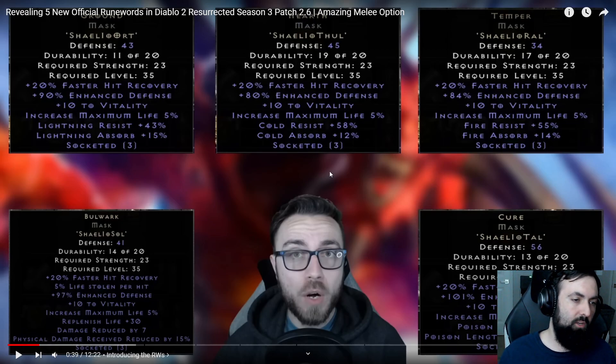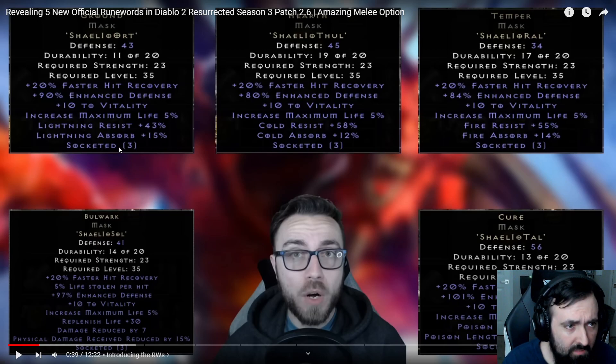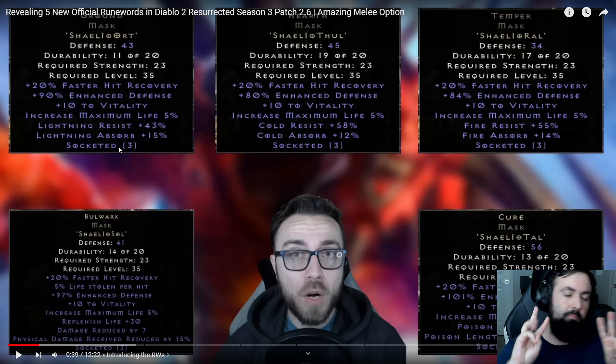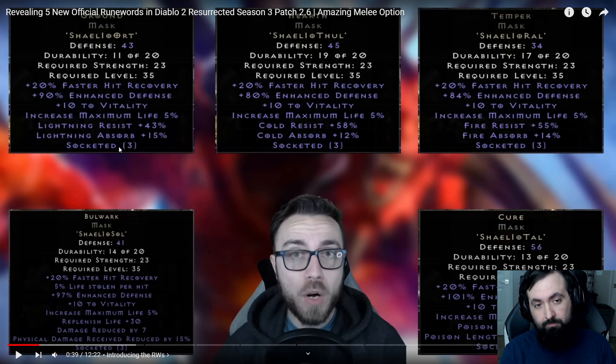Let's start with the five helmet runewords shared by MacroBioBoy: Ground, Hearth, Temper, Bulwark, and Cure. The best uses for these runewords fall into three major categories: Mercenary helmet, Situational Uses such as specific bosses or farms, and the Thunder Charm Band-Aid, plus a couple of other potential uses.